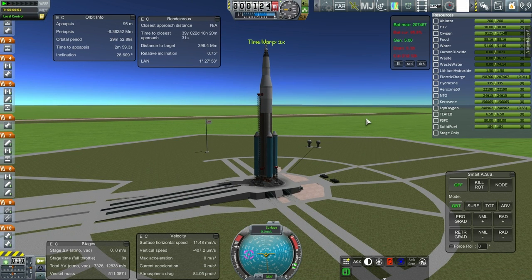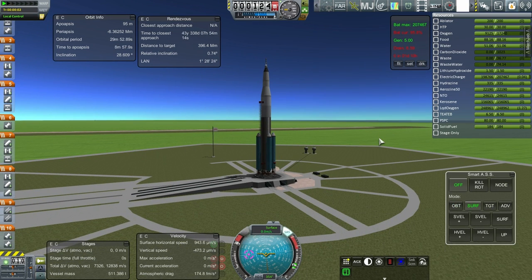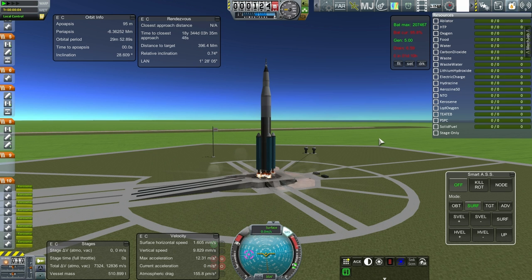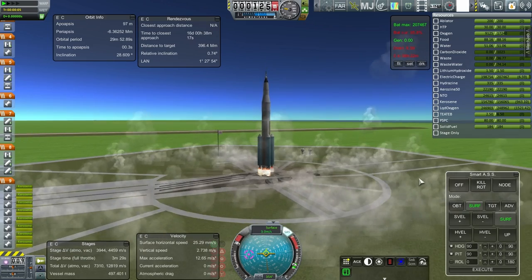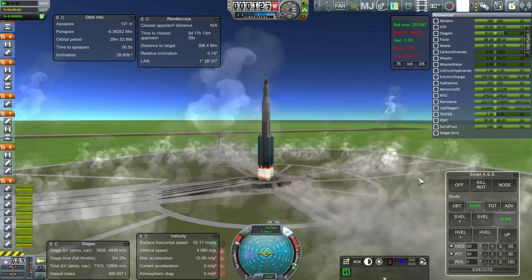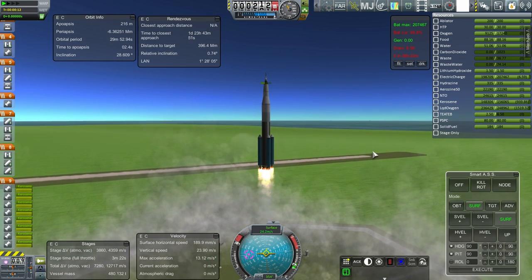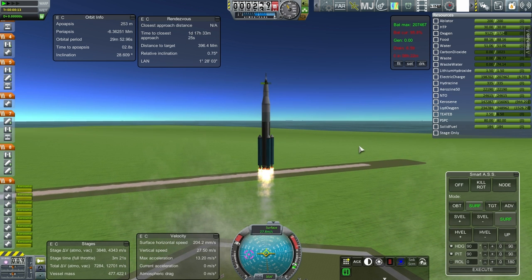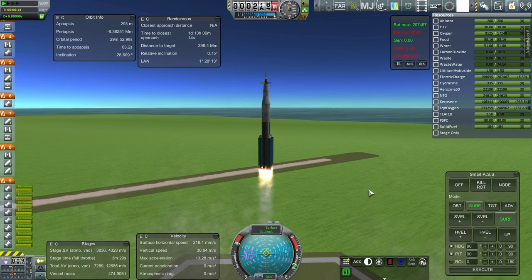Okie dokie, here we go. Throttle up, SAS on, and ignition. And launch. OK, off we go. Well, capsule heating is the same — that's not the best sign.